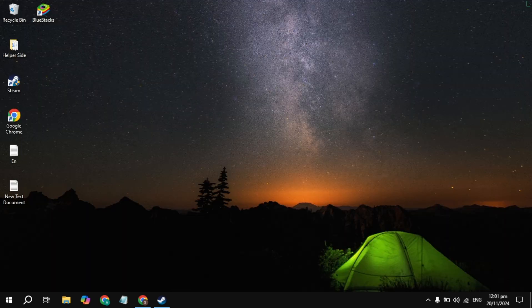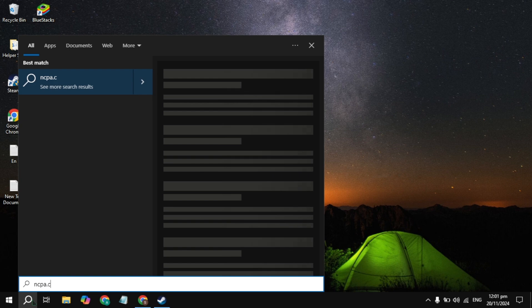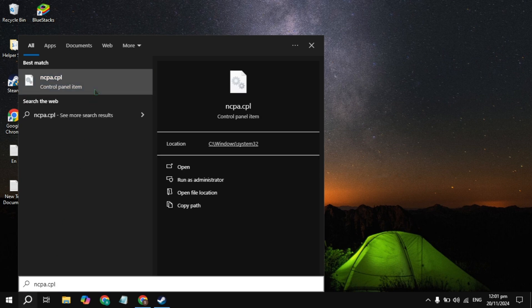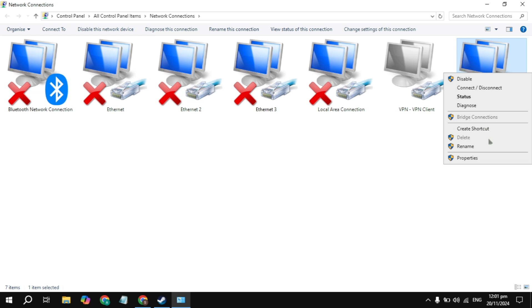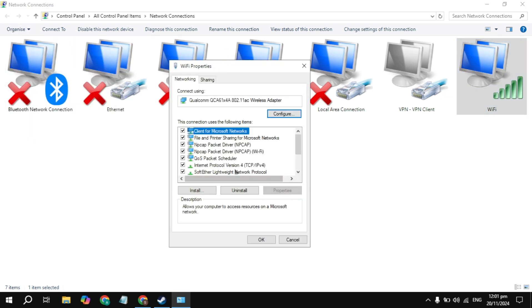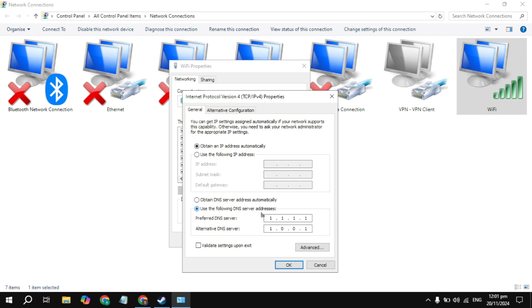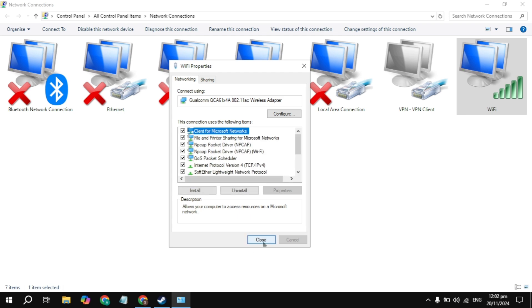Launch the game and check. If still getting the error, you need to change your DNS server. Go to Windows search and type ncpa.cpl and open it. Click on your WiFi connection, go to Properties, scroll down to find Internet Protocol Version 6 and uncheck it. Then highlight Internet Protocol Version 4, go to Properties, and in Use the Following DNS Addresses, set Preferred DNS to 1.1.1.1 and Alternate DNS to 1.0.0.1. Click OK.